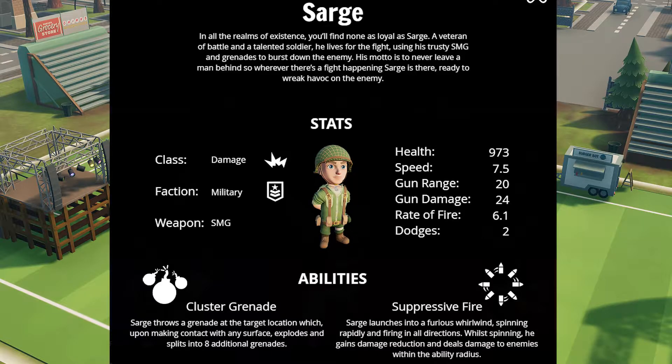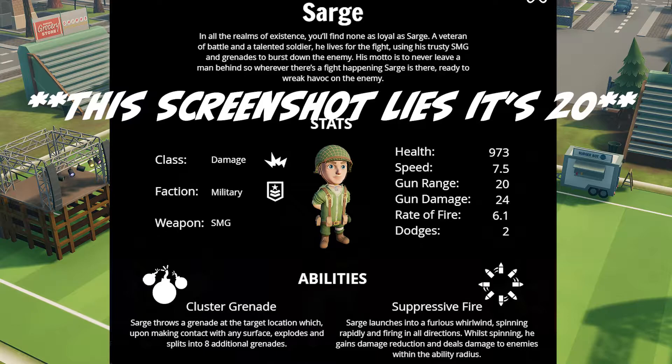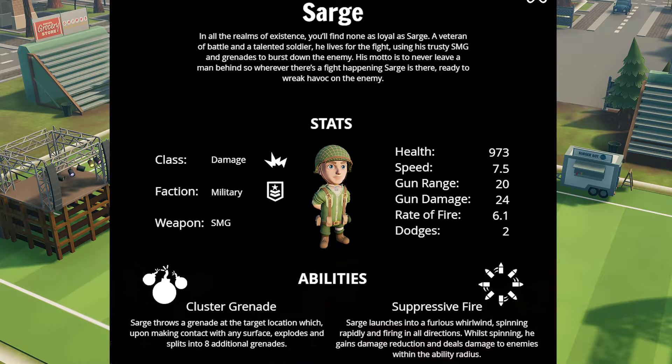Sarge is a damage-dealing machine in Super Squad. He pumps out heavy damage consistently and isn't afraid to get close to the front lines to put pressure on anyone and everyone. Another member of the military faction, his primary fire comes from his SMG, dealing 20 damage per shot with a rate of fire of 6.1, laying into anyone within 20 meters. Although he only has 973 health, he also sports a second dodge for a quick exit when needed.